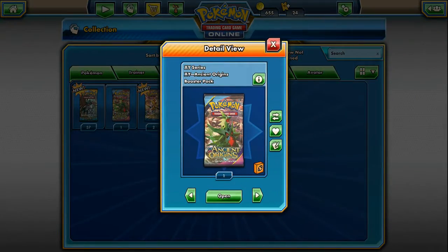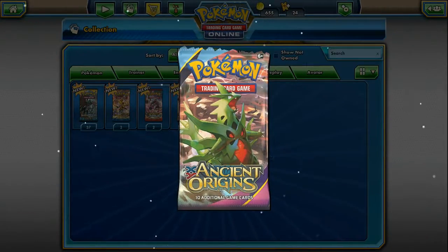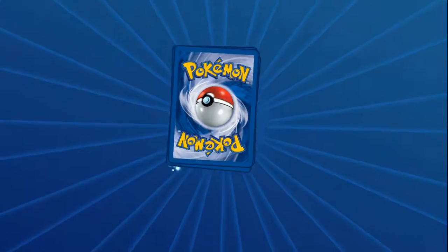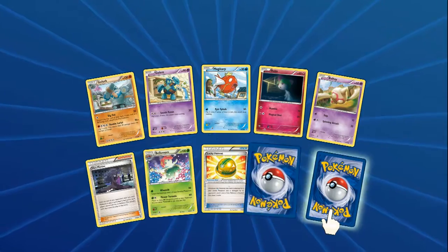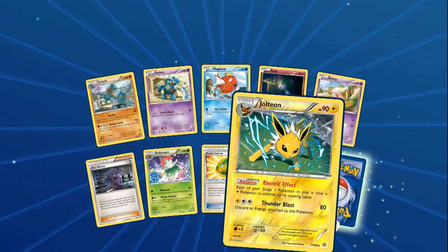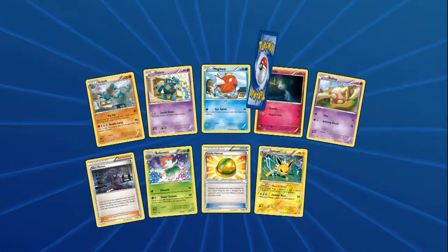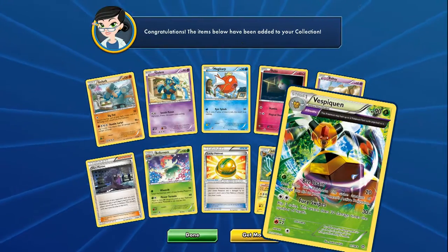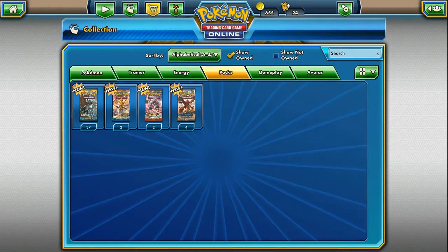Let's do Ancient Origins. Ancient Origins is another cool set - Mega T-Tar is always pretty badass, not very viable but just looks cool. We got Magikarp - could also get the Gyarados. A Jolteon, nice, that is a good one. And a Hex Maniac, that is really good. And then a Vespiquen too - not bad. I prefer the other Vespiquen but that one's good too.